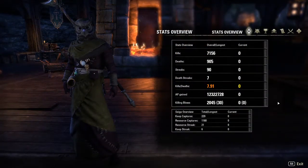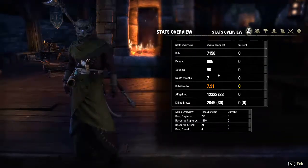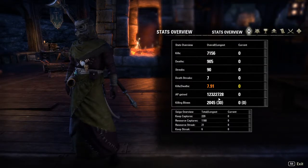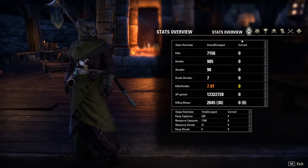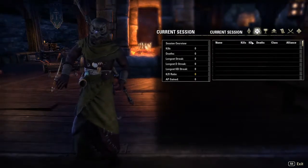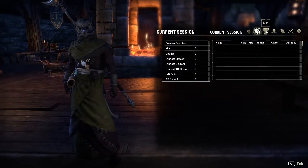When you first click in, you can see your stats overview: how many kills, how many deaths, your streaks, your death streaks, your KDA, AP gained, killing blows, and your longest streak. Even keeps captured, resources captured, resource streak, and keep streak. This only records if you've got the add-on on, so if you haven't had it on, you're not going to have a lot of this data. Next is the current session, which right now is empty, but it'll tell you kills, killing blows, deaths, class, and alliance.